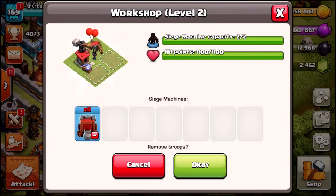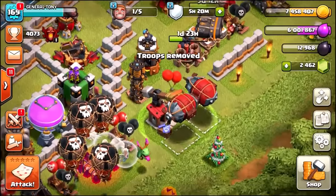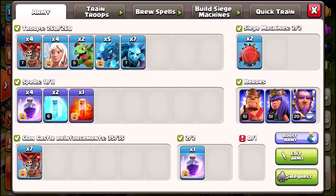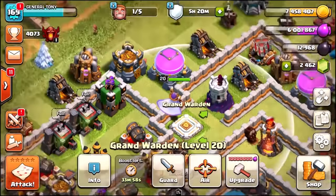We are going to remove the siege machines — there we go — and the Battle Blimps are now inside of our workshop. We are going to be using an air attack strategy: Electro Dragons, Minions, Baby Dragons, Healers, and of course some Balloons. We've got seven Balloons inside of the Battle Blimp with a Rage Spell, then the spells we're using are 4 Rage Spells, two Freeze Spells, a Poison, and finally the Grand Warden is going to be set to air.